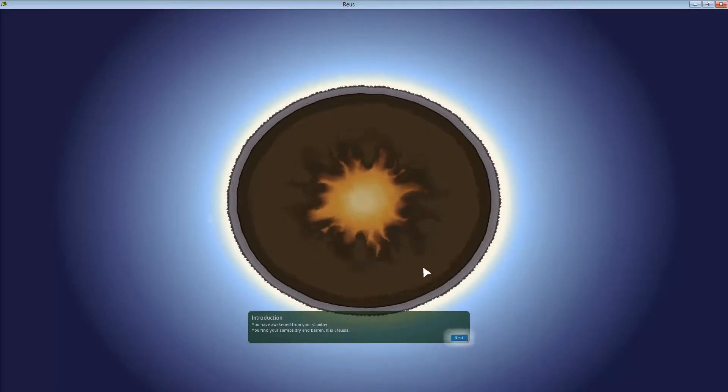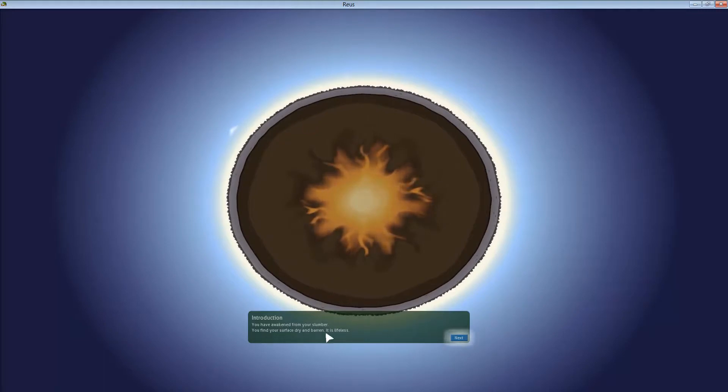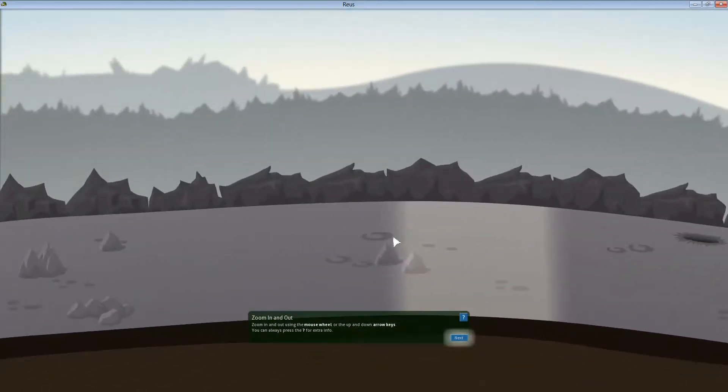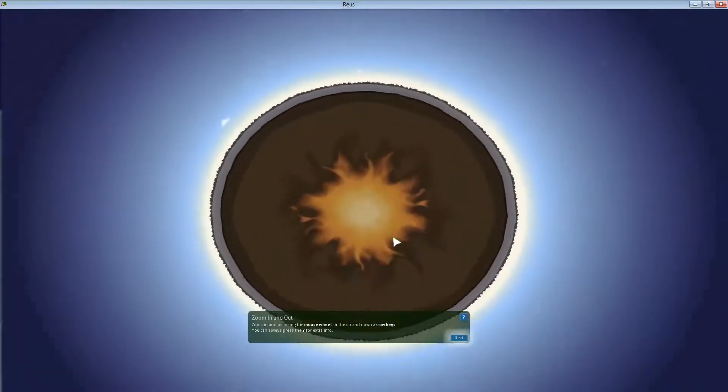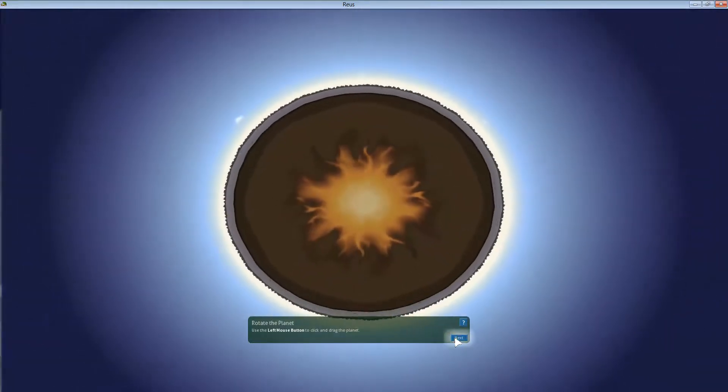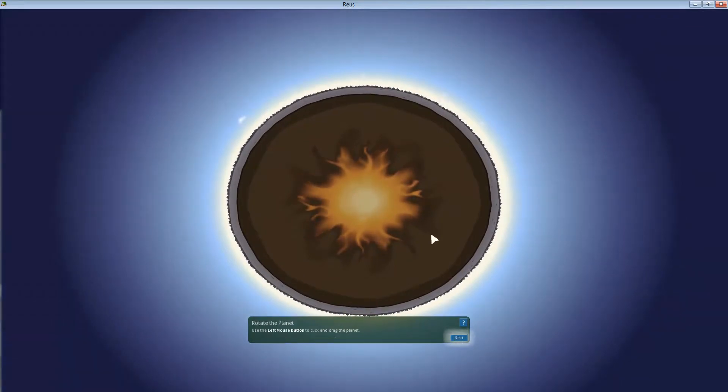So I guess this is our world — it's pretty cool. We're the god; we awaken from slumber. Our surface is dry and barren, it's lifeless. Zooming in and out with the mouse wheel — there we go, cool — getting right up close. We can zoom all the way back out and see the whole planet. Arrow keys do the same thing, cool.